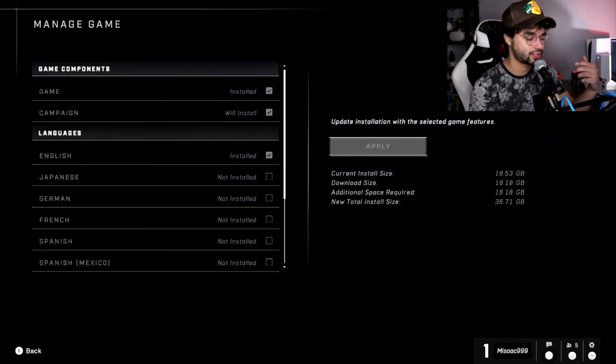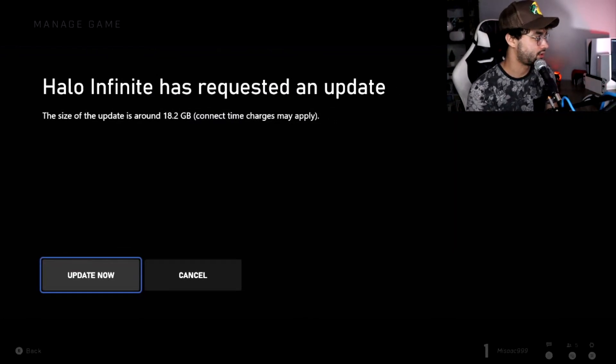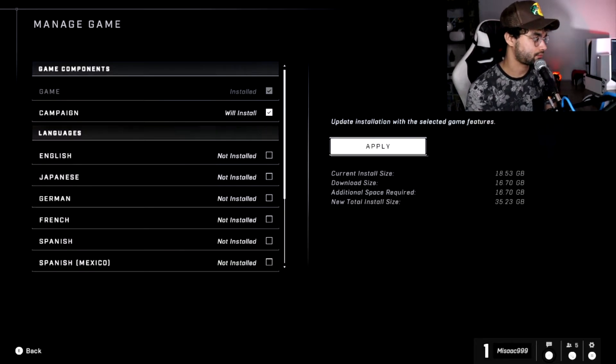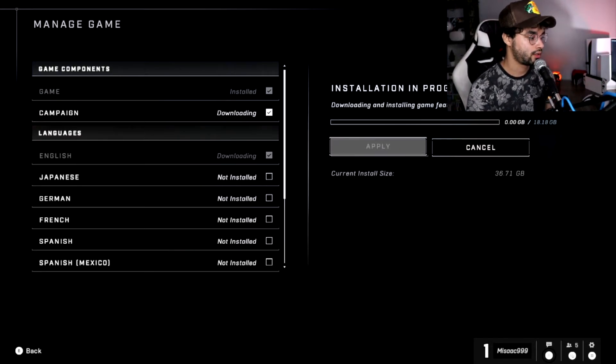Together, multiplayer and campaign combined come to 36 gigabytes. I'll go ahead and apply — that's actually pretty good for both multiplayer and campaign combined. The size of this update is around 18.2 gigs. There's a pause and then it starts updating, and you'll see a download bar. Just wait until the 18 gigs are done and then you can start playing the campaign.